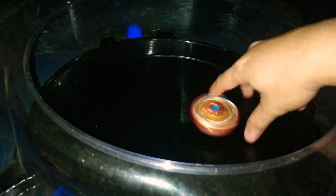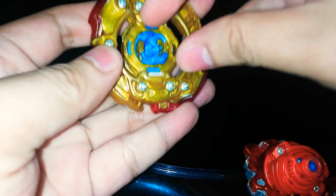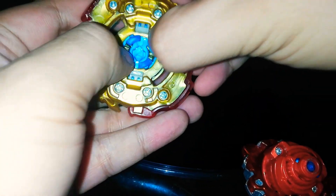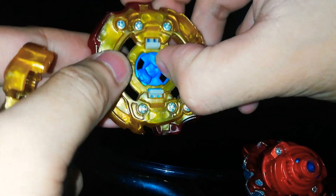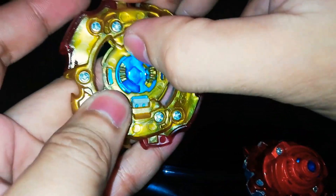It looks aggressive in the stadium. Let me do the right spin — just press the two parts on the chip and then press this, then turn the chip back again, and put back the disc and the driver. Alright, so we have the right spin. Let me turn it first — three, two, one, go!